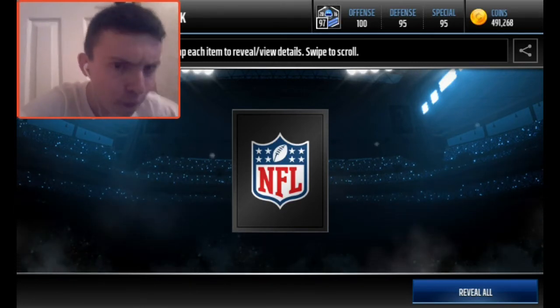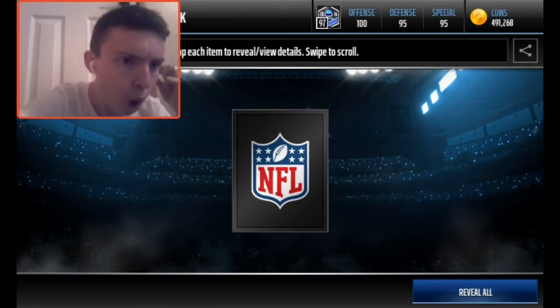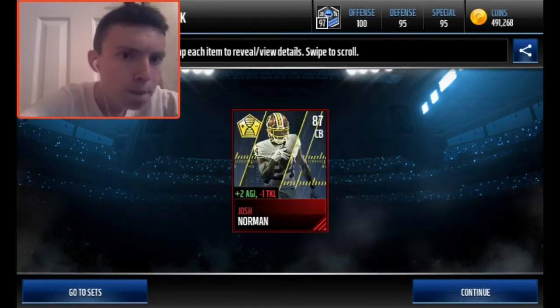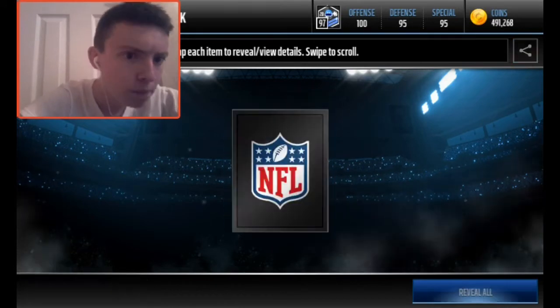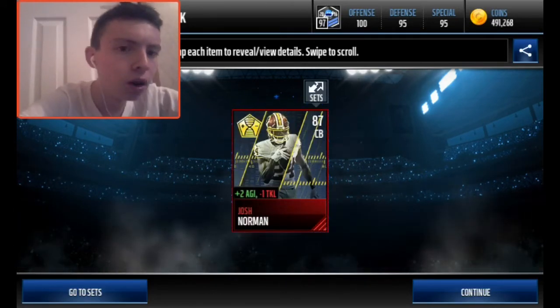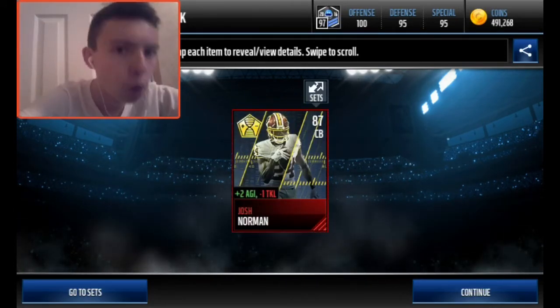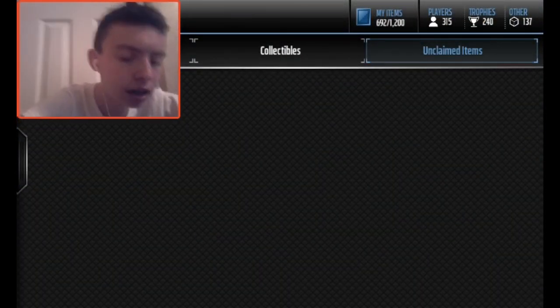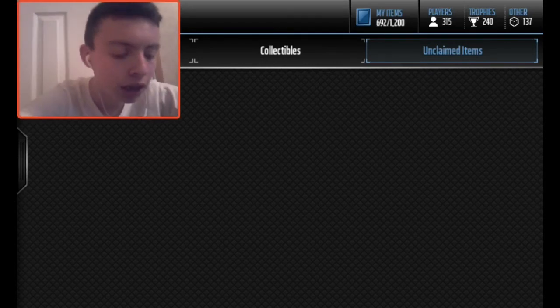10, 9, 8, 7, 6, 5, 4, 3, 2, 1. Please be an updated team. Boom. Josh Norman. I wanted to pull an 88 overall Todd Gurley, but we did not pull him — I pulled Josh Norman.